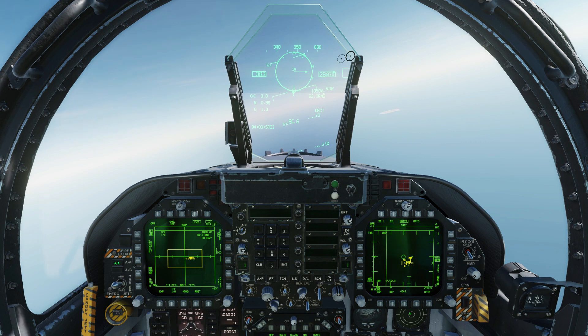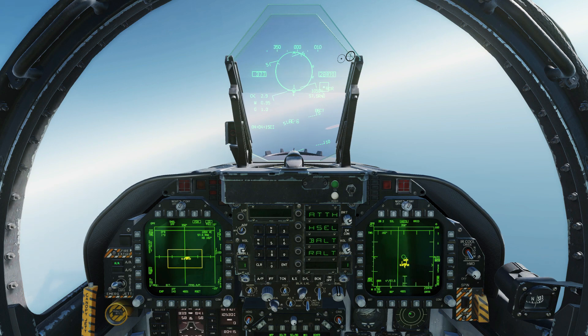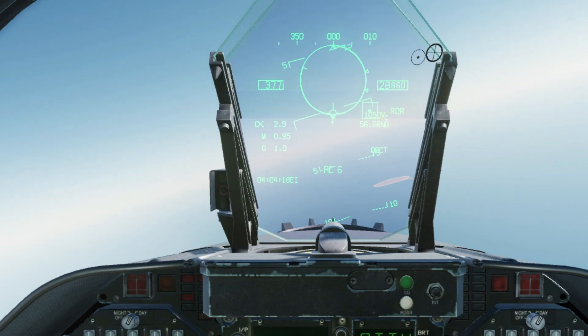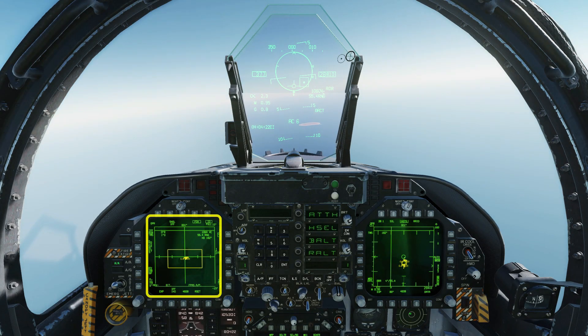Note some other important information on the HUD. We've got our closing velocity, which is our relative speed with respect to the target, and we've got our range in nautical miles. A negative closing velocity indicates that the range is increasing. The bugged target is displayed on the HUD with either a square or a diamond around it — this depends on its IFF status, which we'll cover in another video. The steering dot shows where to point your plane in order to get lead on the target.